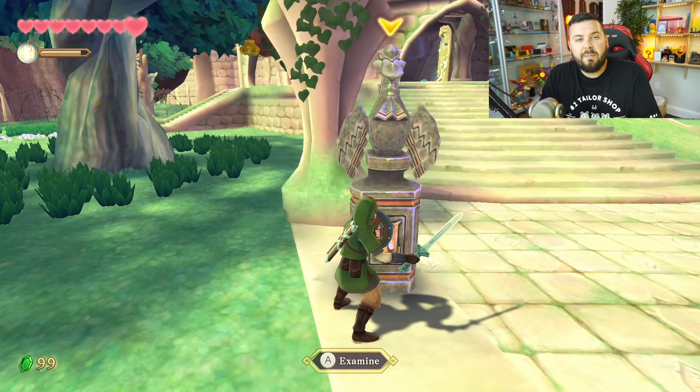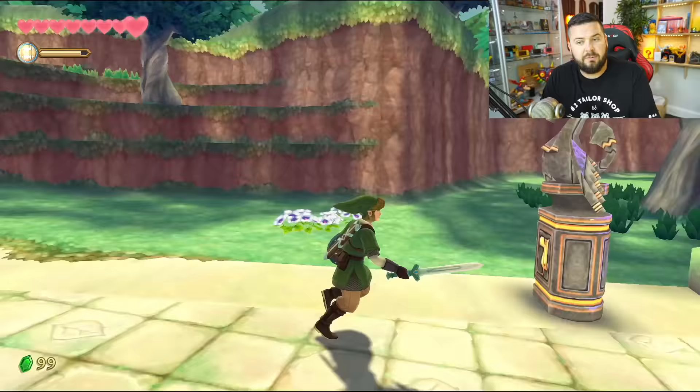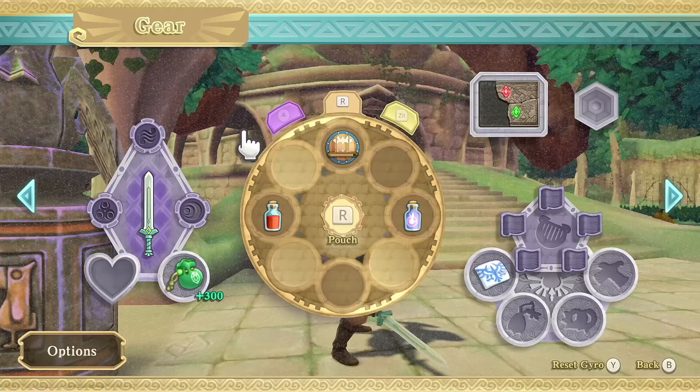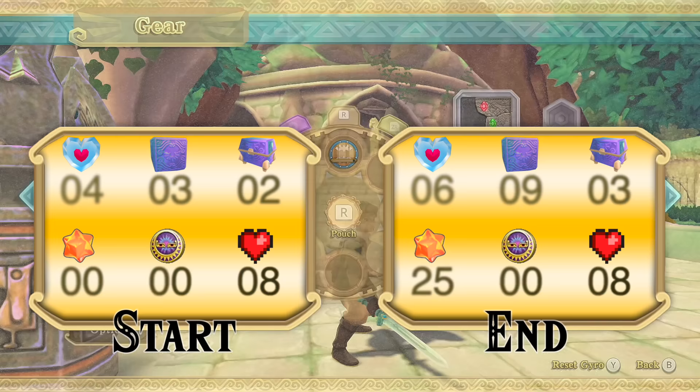Welcome back to the Legend of Zelda: Skyward Sword 100% walkthrough. In our last episode, Link did the Sky View Temple, met Ghirahim, and we also got four pieces of heart for a full heart, three goddess cubes, opened two chests, and got an additional heart for defeating Ghirahim as the boss, bringing us up to eight hearts.